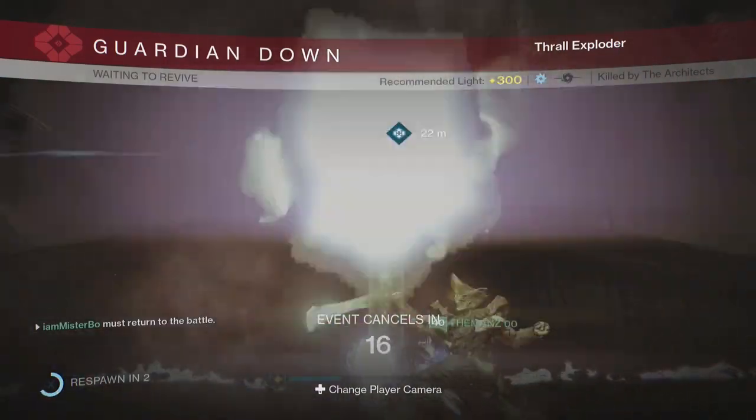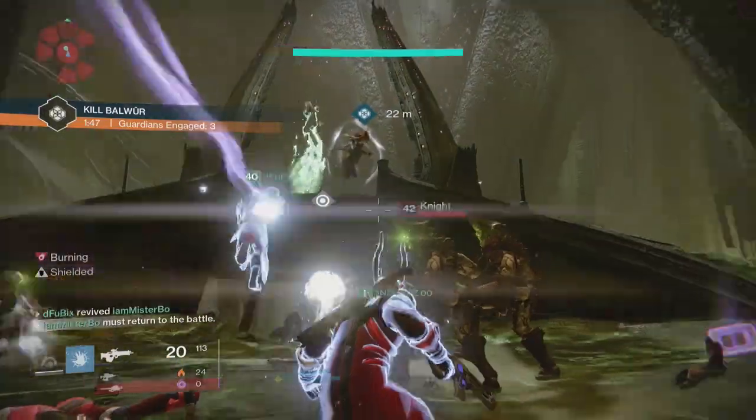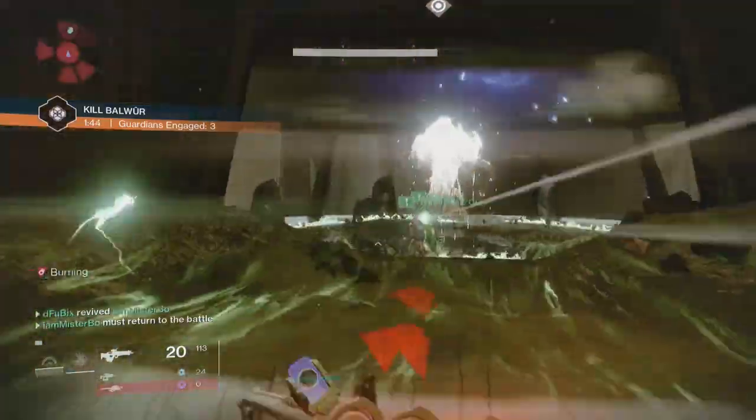Halfway through the boss fight, the safe area in the middle of the court is going to go away and you'll need to go back underneath and take out the acolytes again, just like you did at the beginning of the fight.